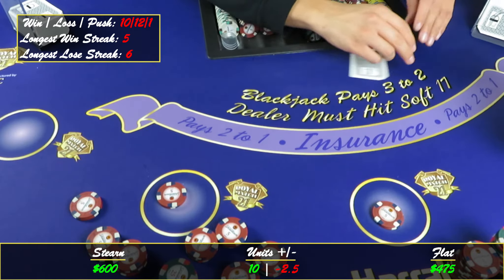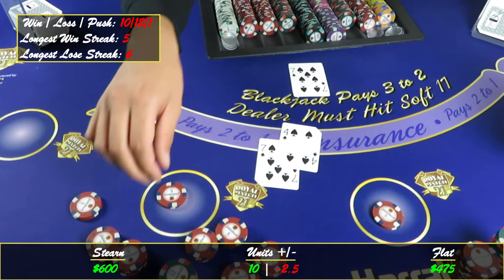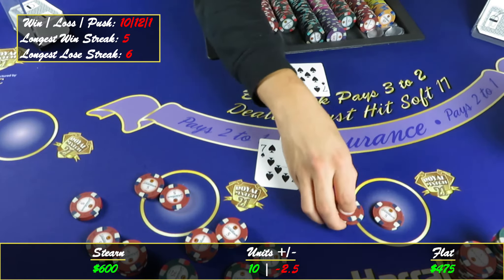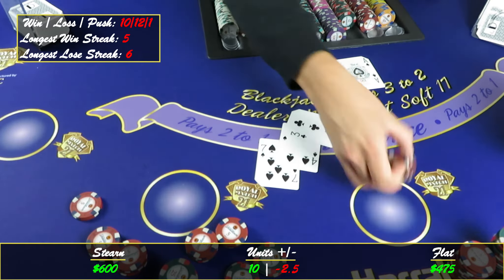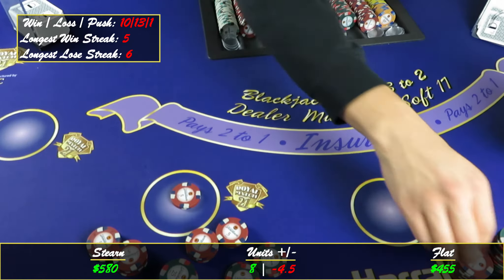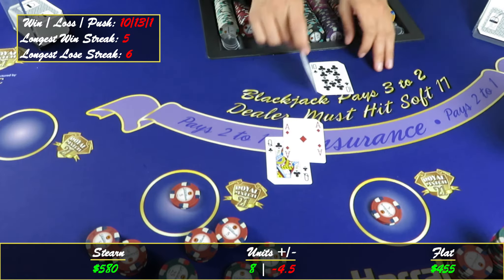The good thing is you only need two wins — when you get two wins you can start over and you're not risking as much. But when you hit those losing streaks and then try to win two in a row after, it gets kind of scary. Here we go, round three — blackjack!